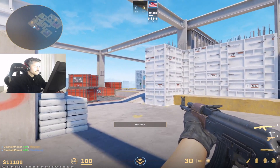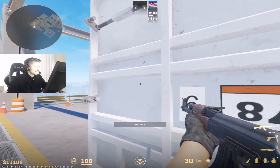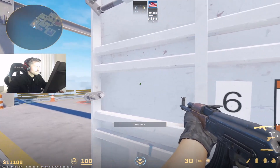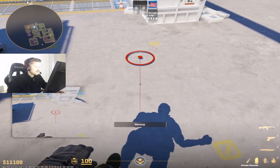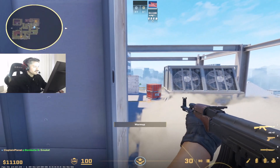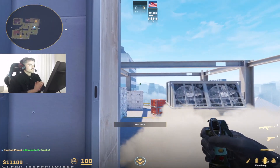Then your teammates are coming in. You're mollying default and then throwing another flash. And if you time it right, they'll get to about right here — the default molly will get to about right here — and they'll know that second flash is hitting site and then they can come out. Just be aware that this smoke lands here and gets left and right generator, but doesn't actually block off from heavens. Beware of that, but your flashes will blind that guy — just something to be aware of.